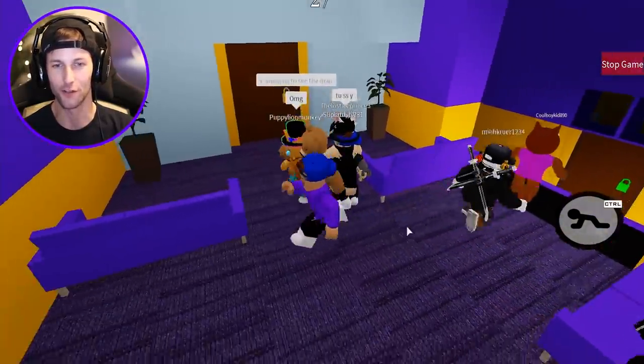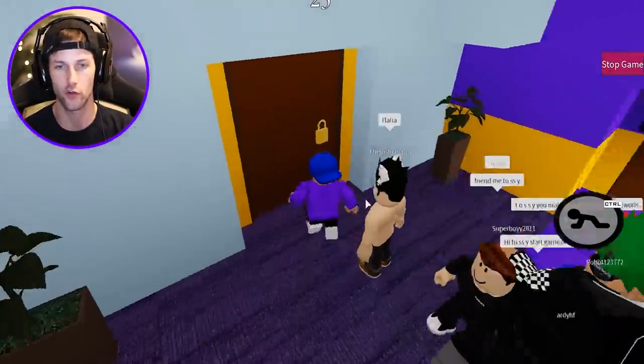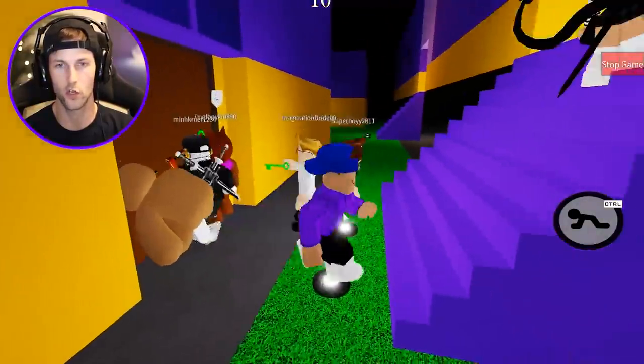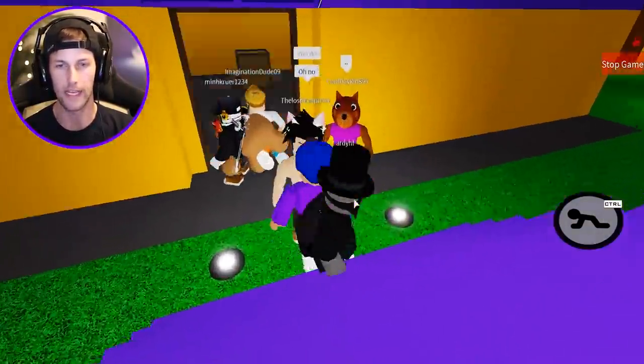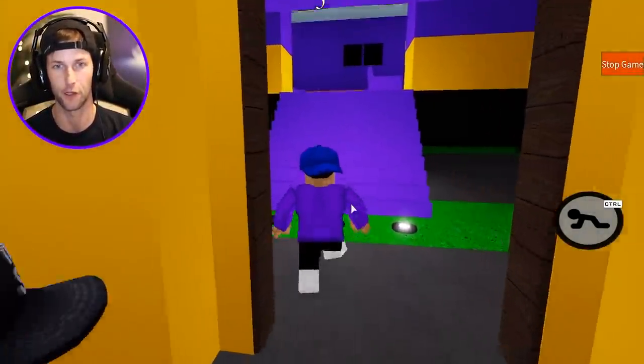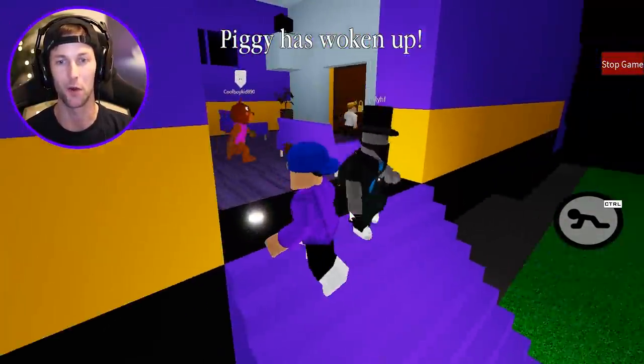Alright guys, here we go. We just spawned into the train station — this is where the engineer is controlling the train. We have to get the yellow key. Bro, you got the green key — you know what to do. Piggy is literally going to be spawning right here. She's definitely going to get some kills. Oh gosh, I'm not going in there yet. It's Dino Piggy!